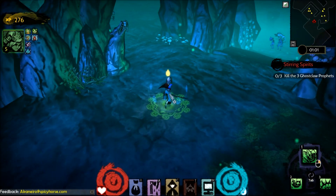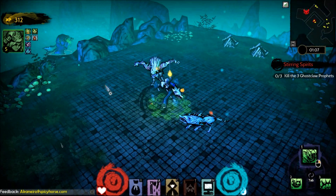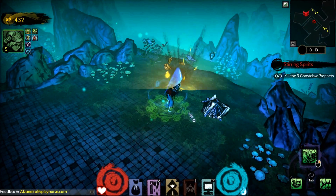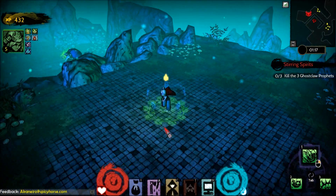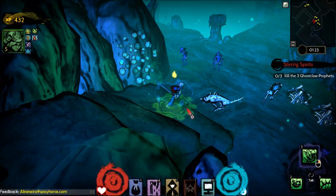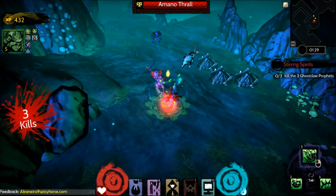So once again, a hack and slash action RPG. As you can see, I am running around hacking and slashing. My character is actually a fortitude-focused character who has innate benefits in defense and two-handed weaponry. There are three character types you can begin with: prowess, fortitude, and cunning. Although you start off with a focus in one of those three, you can customize your character and build them how you want from there.